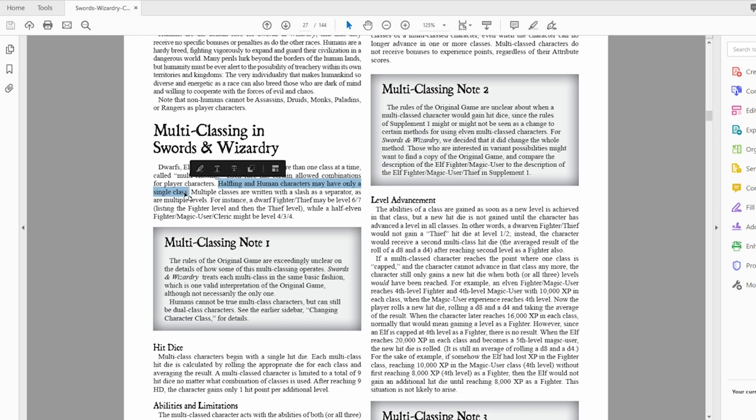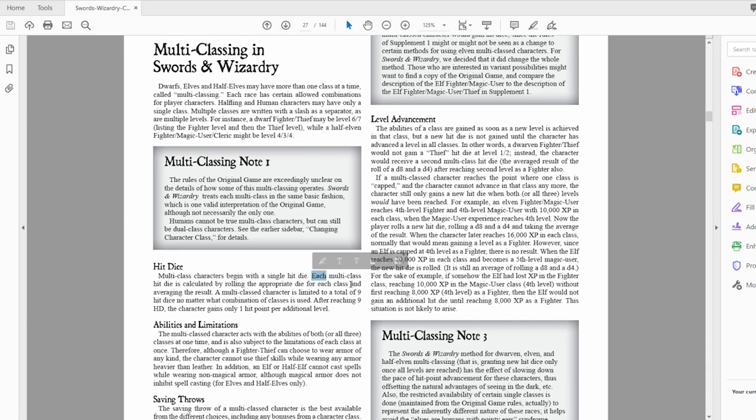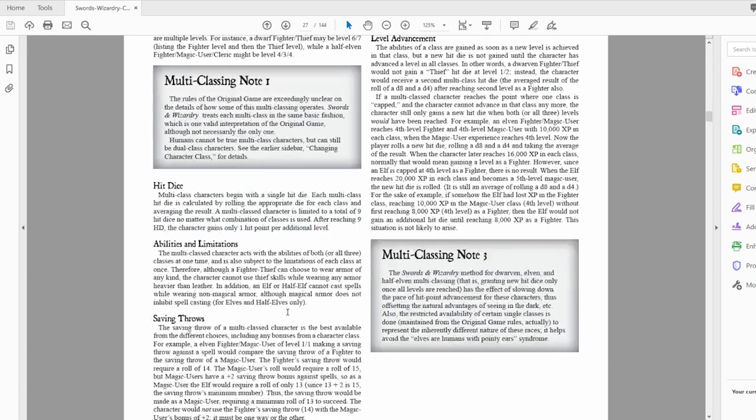So if you're playing a human fighter and at higher level want to be a thief, you can do the dual classing we talked about earlier. You can download the Swords and Wizardry PDF for free at froggodgames.com, or buy the hardcover for $35. For hit dice, multi-class characters begin with a single hit die. Each multi-class hit die is calculated by rolling the appropriate die for each class and averaging the result. A multi-class character is limited to nine total hit dice — past that you only get one hit point per additional level.